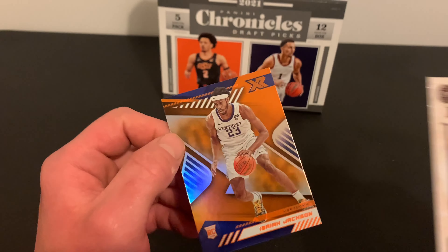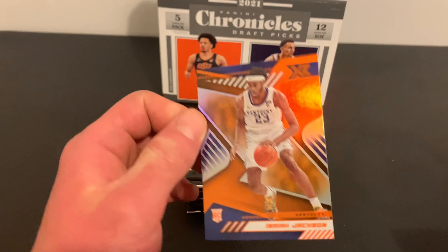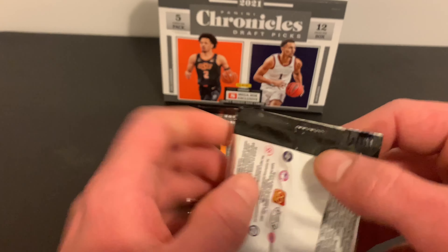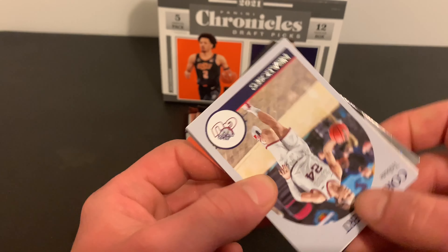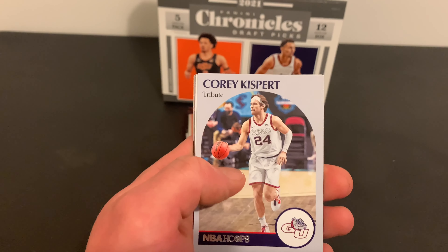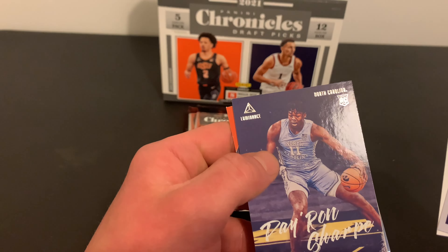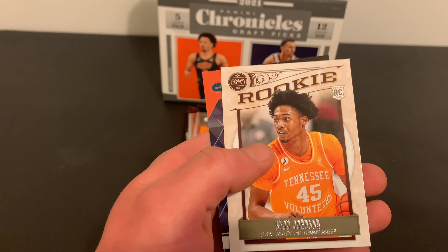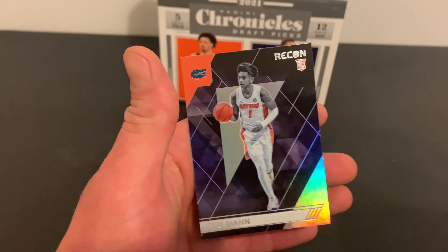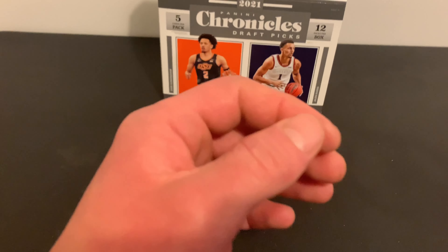Cameron Thomas. And then an XR Isaiah Jackson. I'm thinking that's just a bronze too. There's a mem card — let's pull the freaking auto now too. Kispert. Davion Mitchell. Ray Ray something. Okay, there's a Legacy Rookie — Keon Johnson. And then a Trey Mann Recon. There's the first of the eight Megabox exclusive Legacy Rookies.